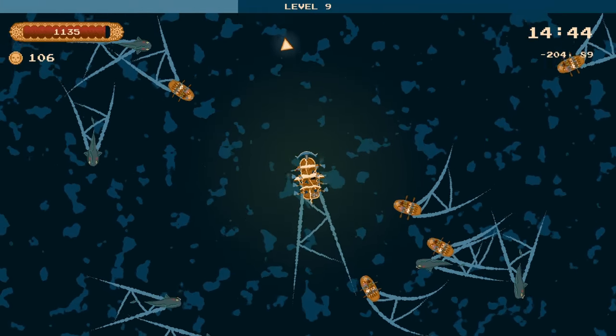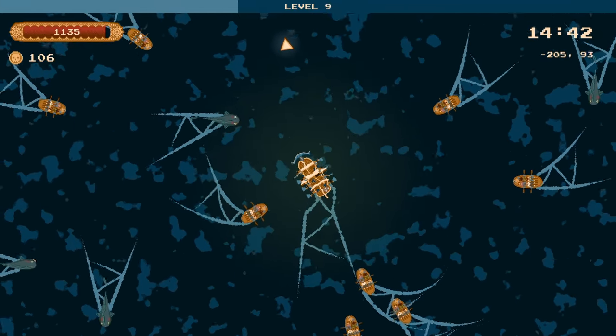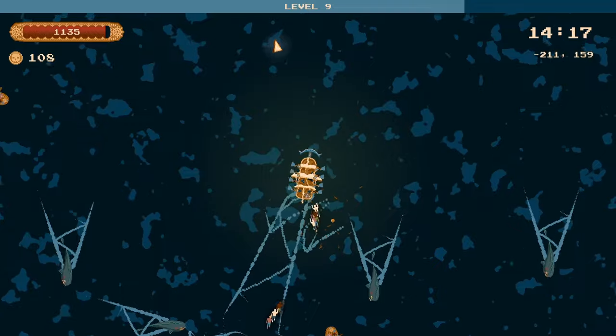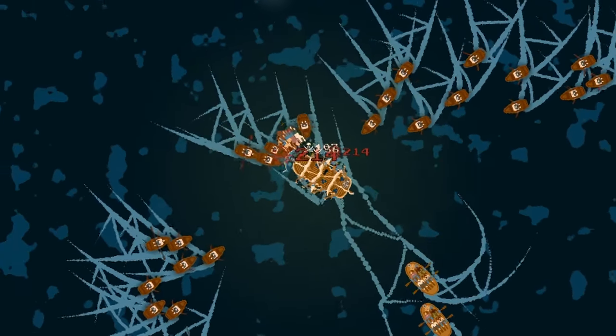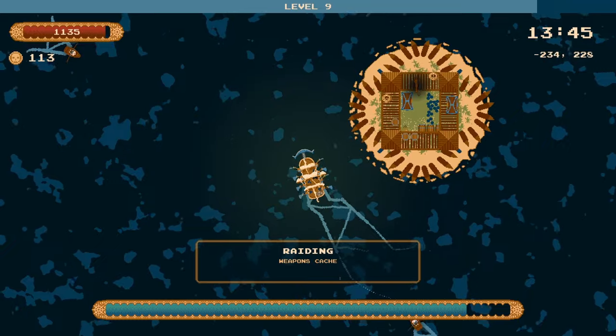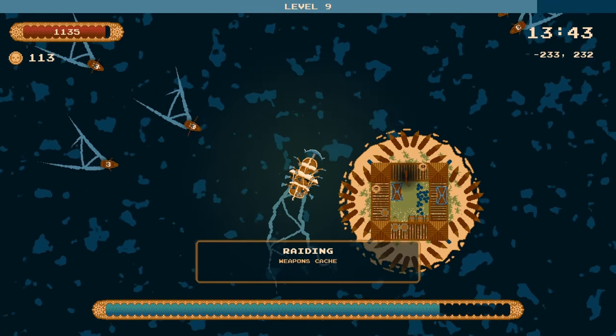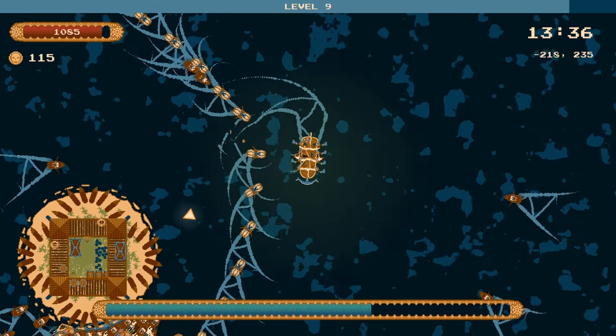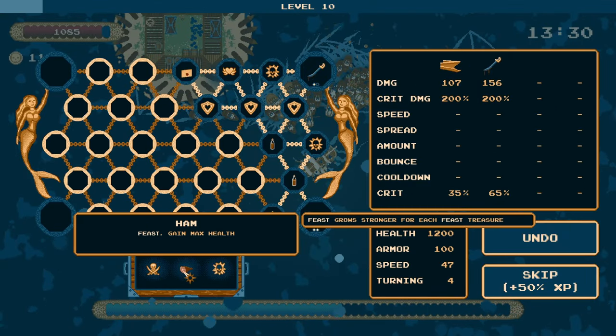There are definitely some great items that we still need, so I hope we run into some merchant ships on the way. We're getting pretty close to 14 minutes remaining until the boss spawns, so we've got plenty of time to make this build overpowered. We're at our next weapons cache — oh my god, all the bomb boats are here. We've got another feast item which is massive — this one gives us max health. All hams increase your health; everybody knows that.